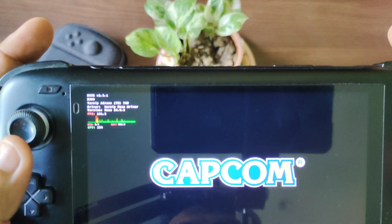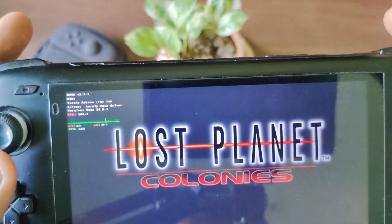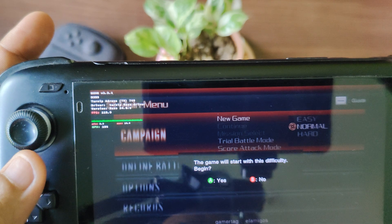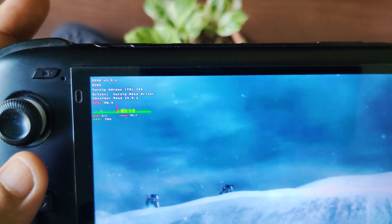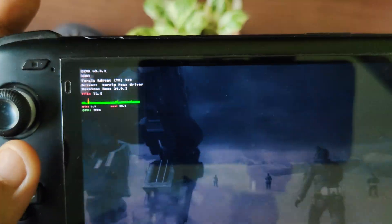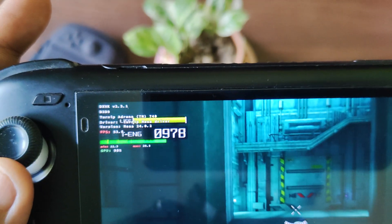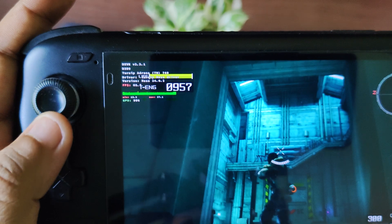I'm using DXVK 2.3.1 on this version; however, the Turnip driver version is the same. Now you're going to notice why the performance is totally different. Starting the campaign — new game. Let me hold the console up close so you can see the HUD. I'm just skipping the cinematics to save time, as this is just for testing. Starting at the same location — and as I mentioned, you can now see the GPU usage is almost over 90-95 percent, and the FPS is around 50-65, currently 65-66.